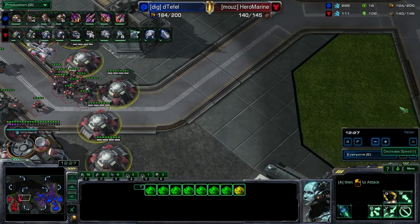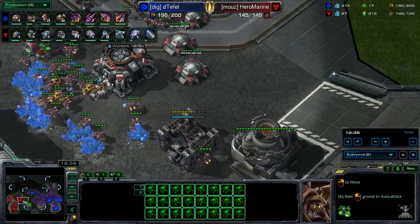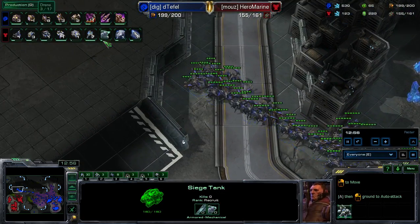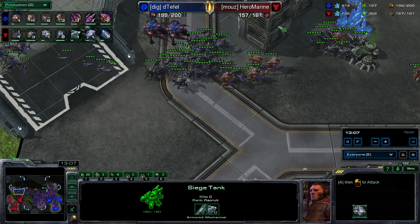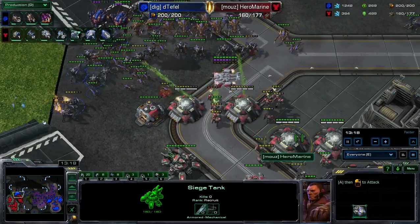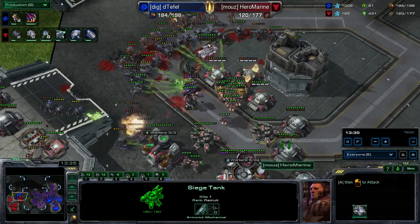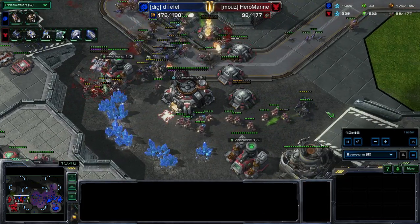Hero Marine is just afraid to move out on the map — no harassment, no damage. Surprised he doesn't have more tanks down by now. T-Fell's army is moving out in a concave to minimize tank impact. T-Fell could just look at the supply — maxed out at 13 minutes with a Roach Hydra push. It's still not going to work against all this defense. I've got to learn this build. This is like the infini-build. How is there no way to beat this?